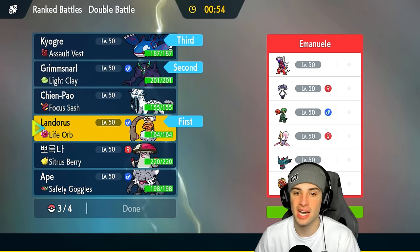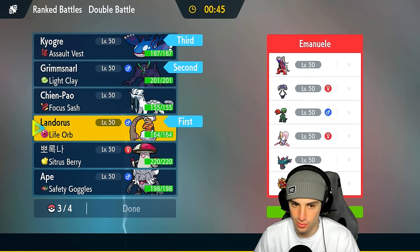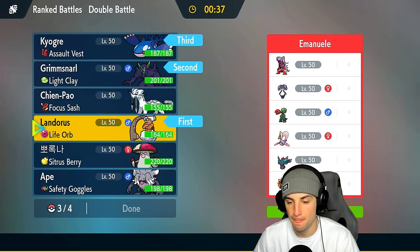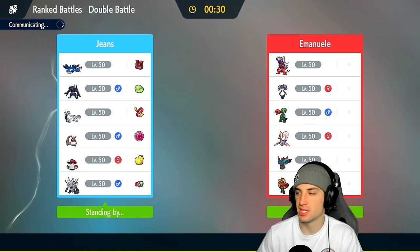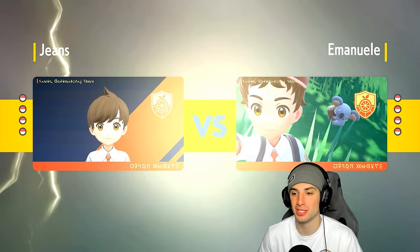Last slot is either Shen Pao or Annihilate. Annihilate stops Sucker Punch but Shen Pao can break the terrain ring with Ice Spinner. I'm going Shen Pao — I like the Focus Ash item too. Focus Ash is just so clutch, as we saw in the last match against Volcarona. As a late-game Pokemon in a 1v1, you can almost guarantee getting off at least one hit.